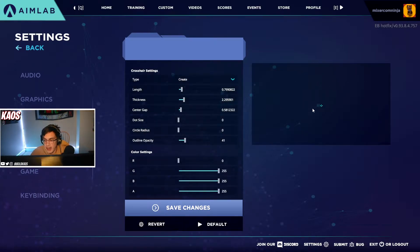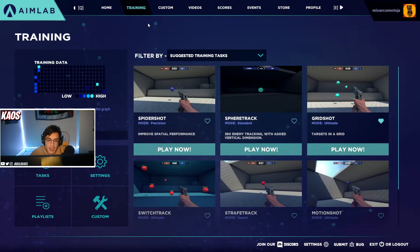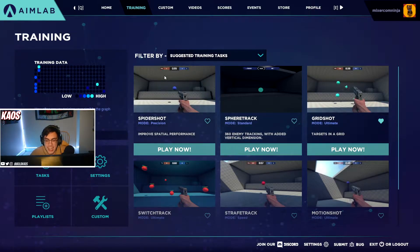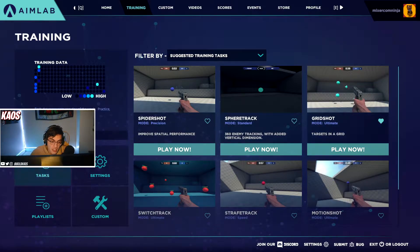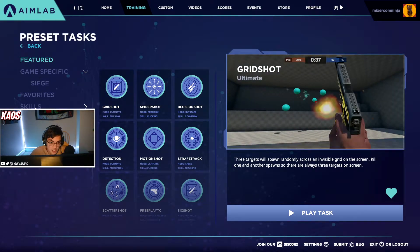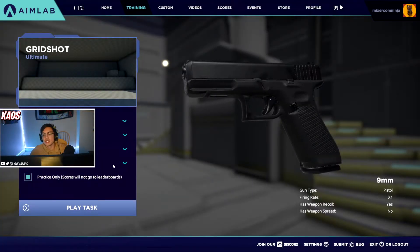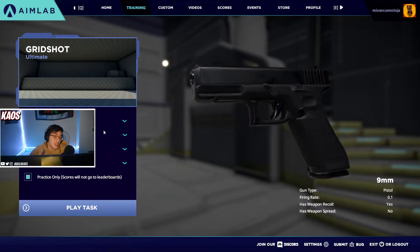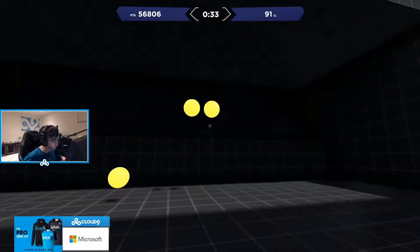Move over to crosshair and set it to look like your crosshair in Valorant — there's a preview on the right-hand side. Once your settings are set, click on training. You'll be greeted by suggested training tasks; look for Gridshot specifically. If you can't find it on the front page, click on tasks and it should be there under featured or under skills and flicking. Gridshot is going to be your bread and butter — the game mode where you'll spend the majority of your time, just as TenZ does.